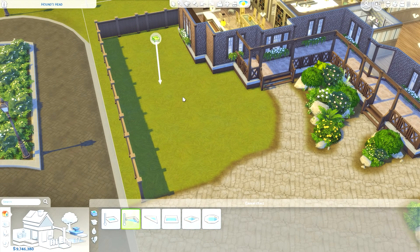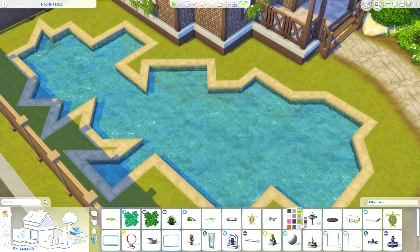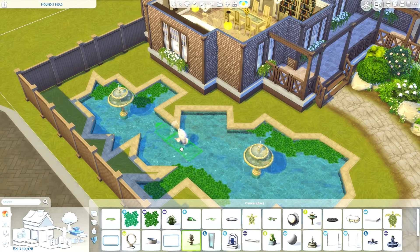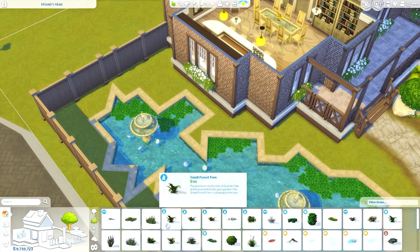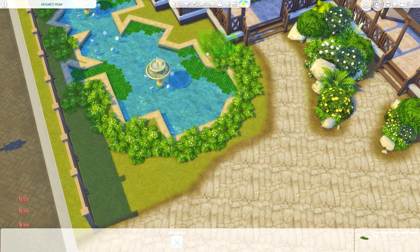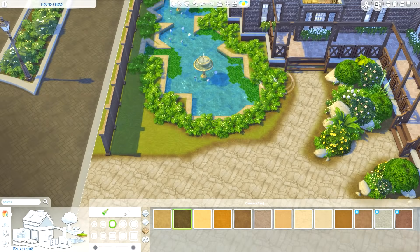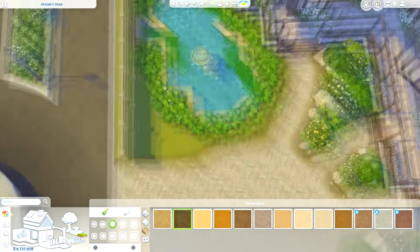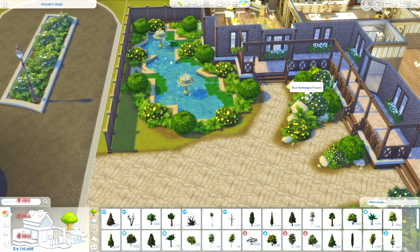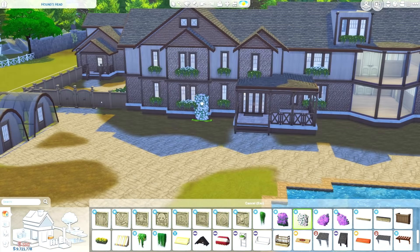Back to the build — in the front area I added a pond. I didn't used to do these but I've been including them more recently. What would have been a huge flower bed I broke up with a pond/fountain area. It's not really a pond — I wish we had a proper pond tool — but the fountain still works and adds something more interesting to look at.